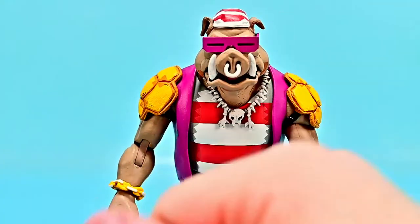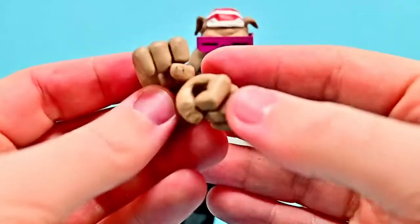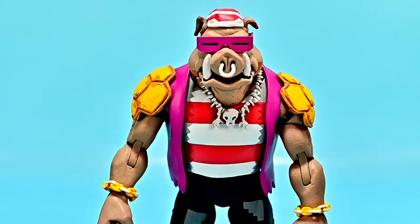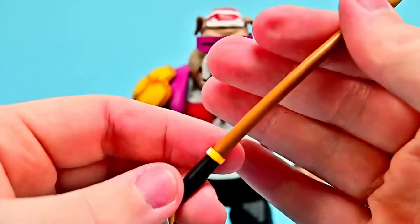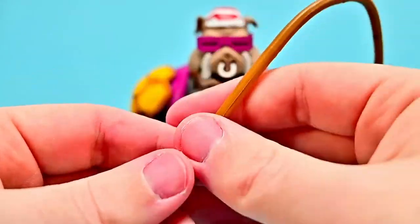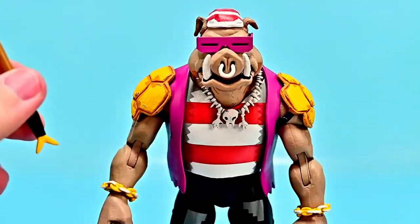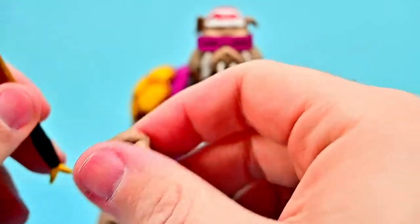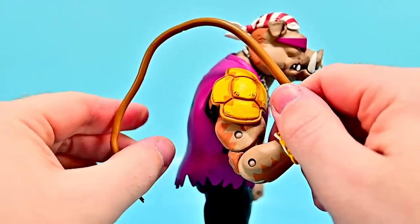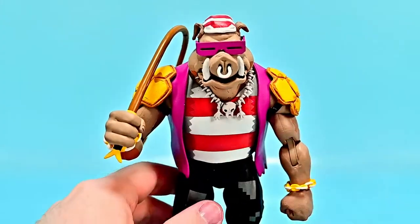For accessories we get an additional set of open reaching hands and a set of grip hands to use with his weapon. His weapon is a whip, which is what he had in the game - a nice little black handle piece with some yellow on it, and then the actual whip going to those thread pieces at the end. So there is Bebop with the whip. It's a cool accessory overall.